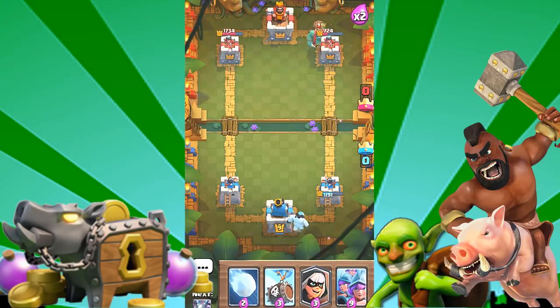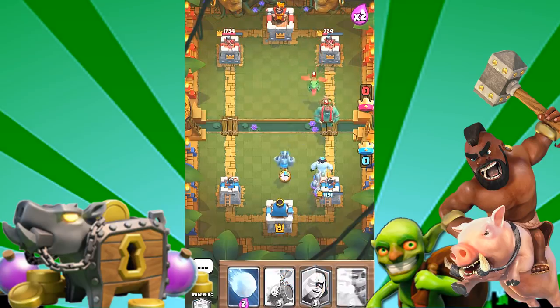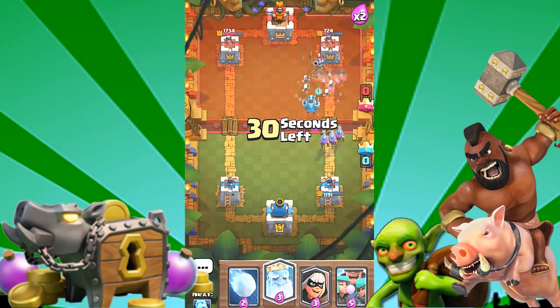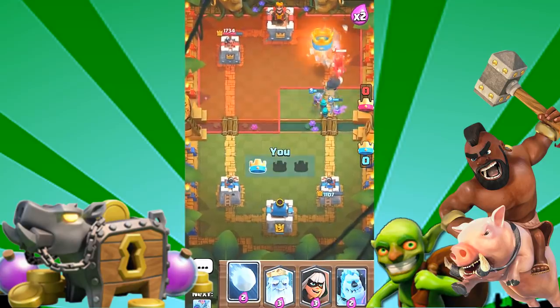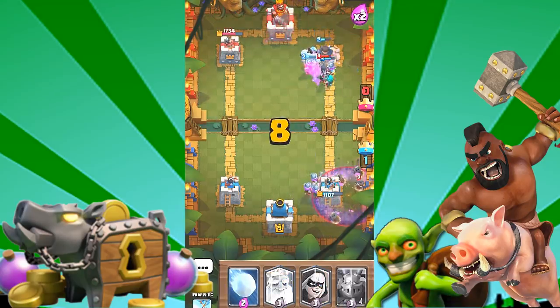Okay, here we go — now we gotta fight this goblin barrel. It looks like a goblin barrel and he's got troops in the back. Pretty nice card though. There we go, that wasn't too bad. Whoa, I think we can do it! Oh yeah, we got it guys, we got this — tower is mine! And with 50 seconds left, I think we should be able to close this off. He's desperate, throwing the skeleton spell near my tower, but that's not gonna save him.